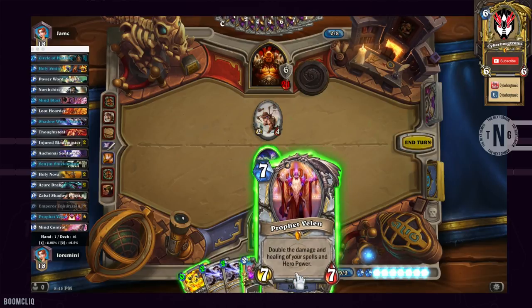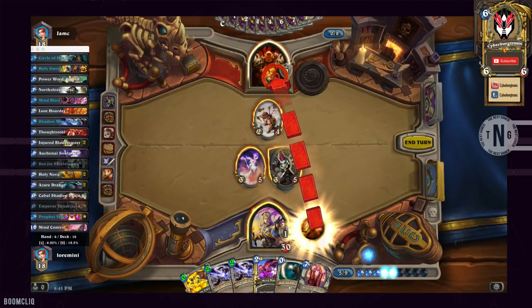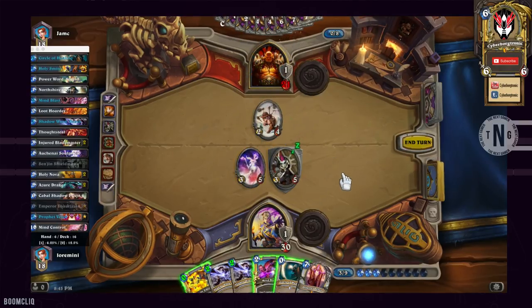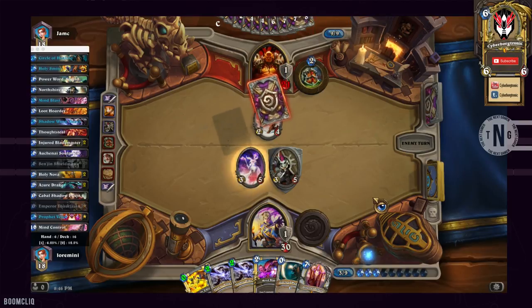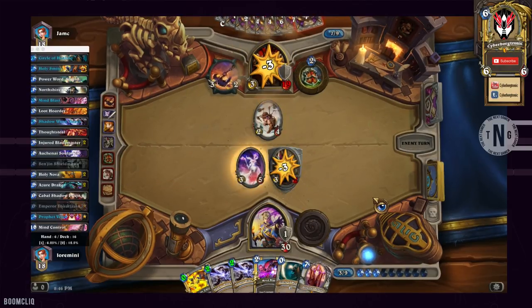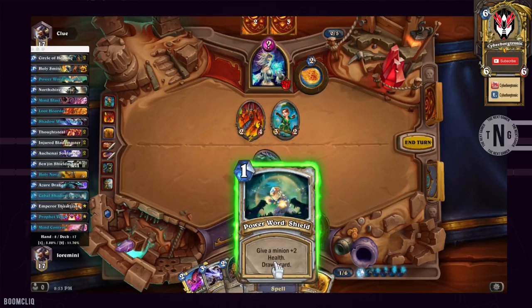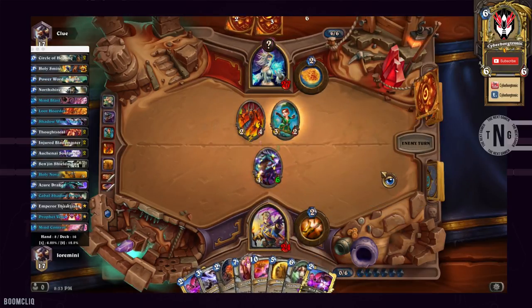One thing to watch out for with Auchenai Soul Priest: make sure that if you ever want to use Holy Nova, Auchenai Soul Priest is not on the field, because that will damage you and your own minions after Holy Nova resolves. It's rare that you'll be forced into that situation, but if you have no choice, you may be forced to play Holy Nova anyway. The Azurdrakes are probably the best deal you can have between spell damage and being able to draw cards, since the deck is all about drawing until you have the combos in hand.